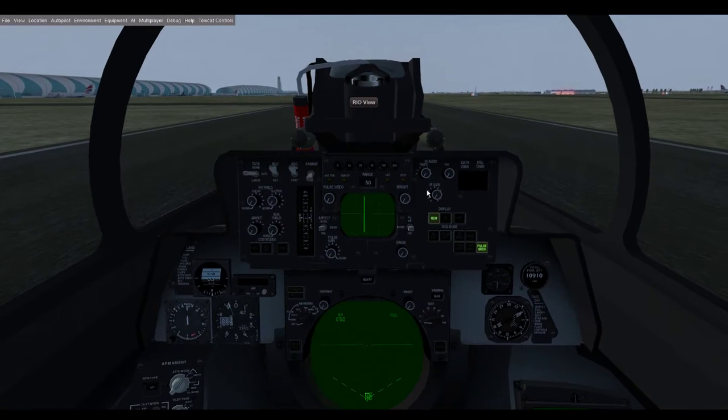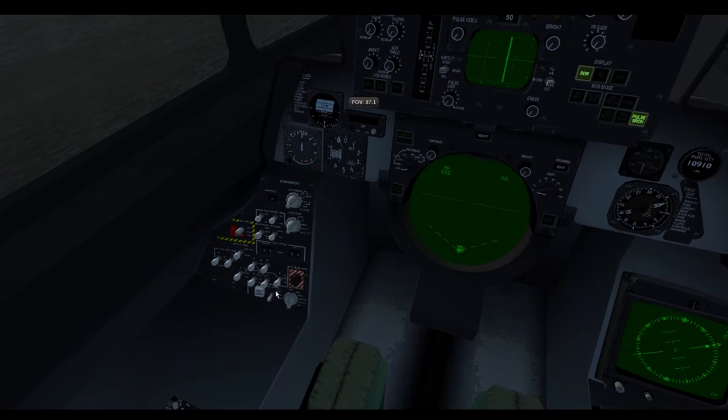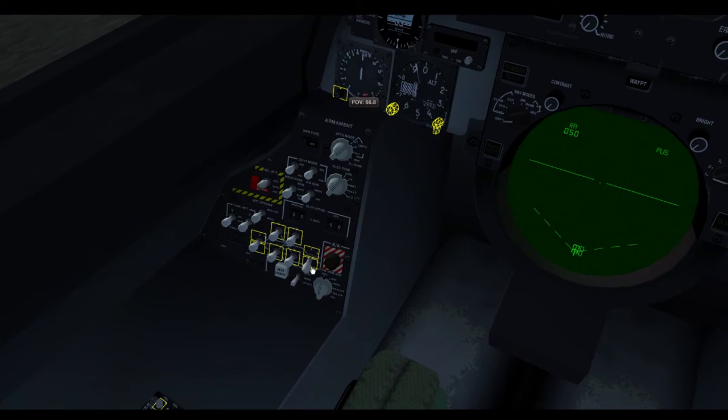Go to the rear seat. All these switches are your safeties right here. You need to throw those down for sidewinders. Turn on the rest.